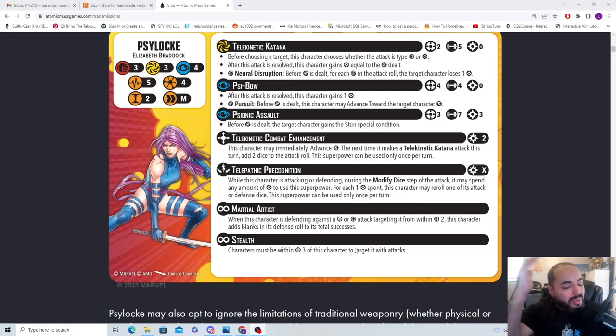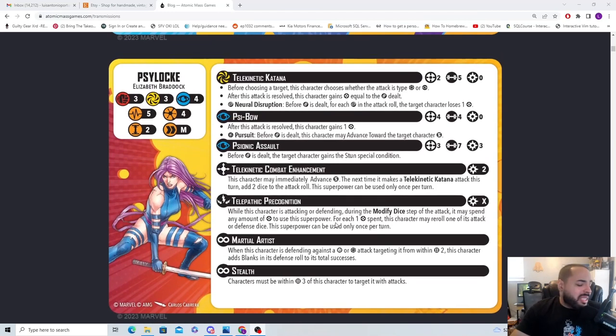If you guys can like, comment down below, and give me your thoughts on Psylocke — I'm happy with this character, I am stoked. Tell me what team you're going to play her in, whether you like or dislike her. Subscribe and do all the things. Enjoy the rest of your day, enjoy your Valentine's Day, and enjoy reading this card for Psylocke. What a character — take care guys, I'll catch you on the next one.